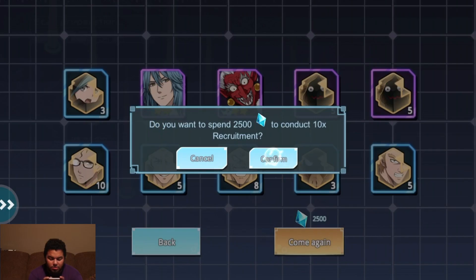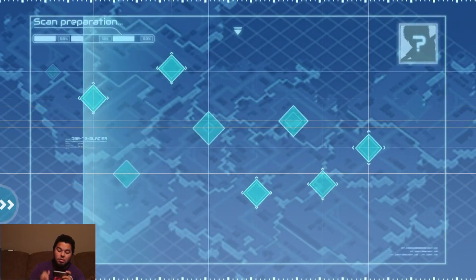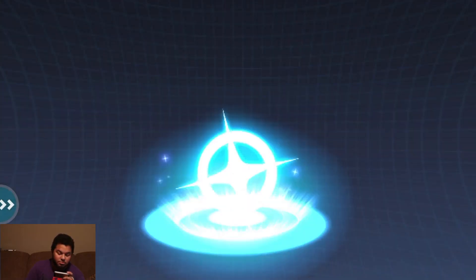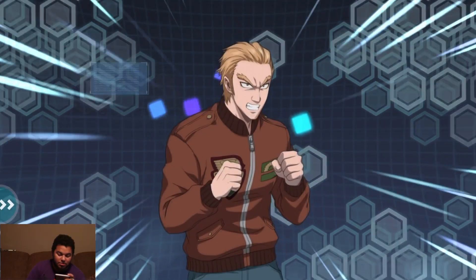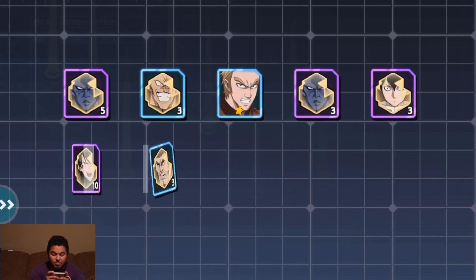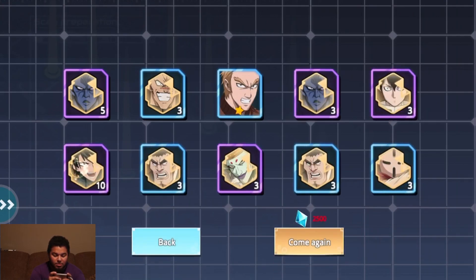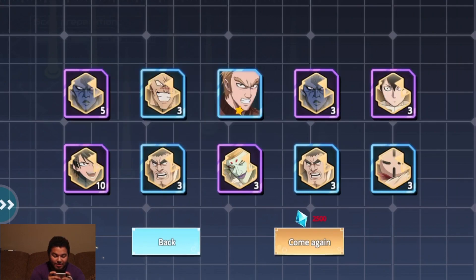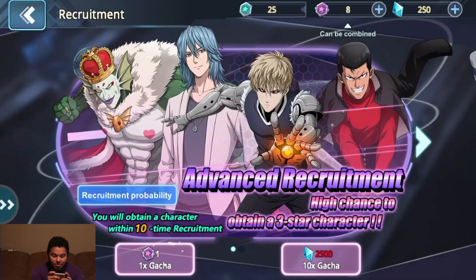We'll do another multi-summon here. We need Moomin Rider and Stinger — they're my two top favorite characters right now. Oh, another new character, I'll take that. There we go — Stinger! My boy right there, I'll take that, no problem. We got a few gotchas, we're going to go ahead and use those as well.